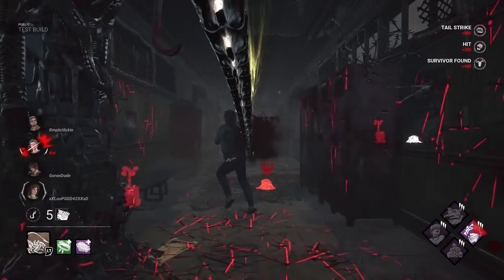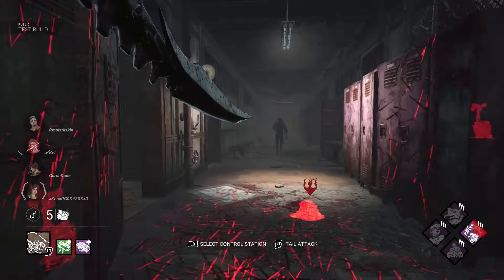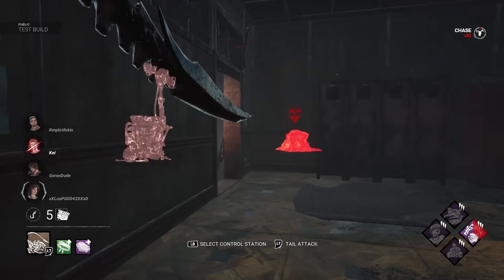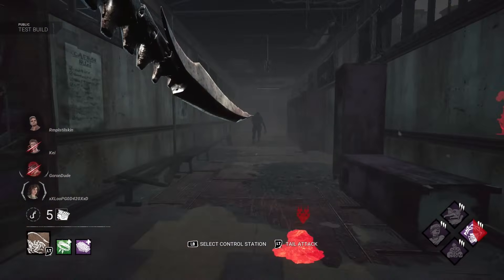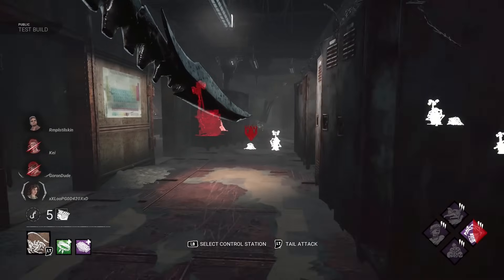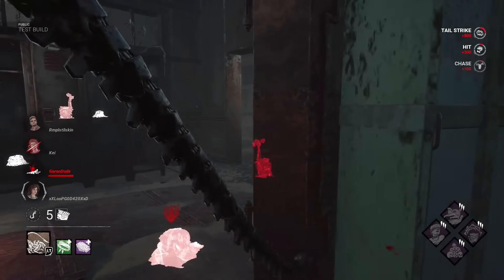The most obvious similarity they have is their ability to teleport by traversing under the map. For Xeno, these locations are already pre-existing in good spots, they recharge runner mode much faster while traversing them, and there are seven locations on the map near generators to teleport to. While traversing under the map, it allows Xeno to see the footsteps of nearby survivors and activates killer instinct on survivors within 12 meters when exiting a tunnel.